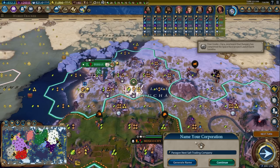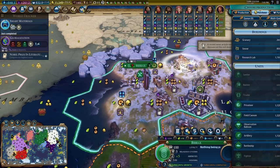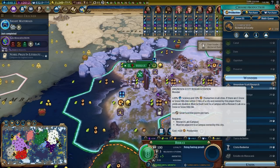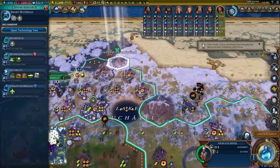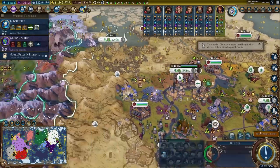I also built a monopoly on salt up in the tundra and named it the Twitch Chat Salt Company. With about 11,000 gold at this point, I just bought a university and a research lab and was immediately able to start working on Amundsen Scott Research Station. Since I still had a great engineer, I was able to rush it even further, so it didn't take very long to build.